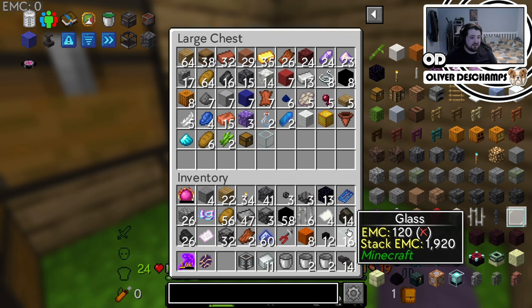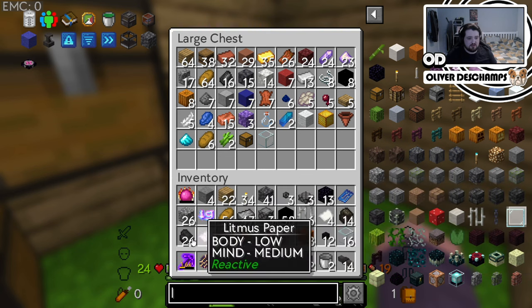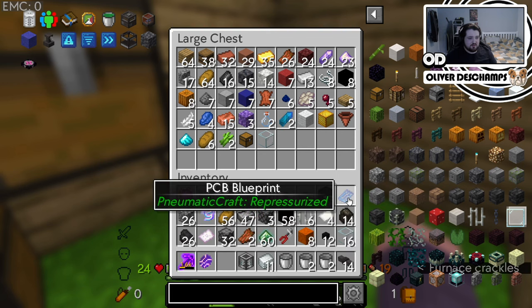What has EMC values in this? Bloody nothing. Why am I making this? Nothing in my inventory has it. Okay — glass, charcoal, obsidian. Some things do. Coal doesn't though. It's not great, is it?